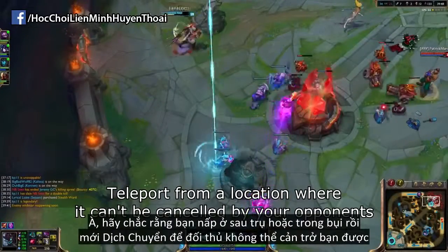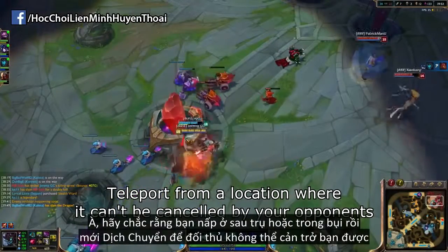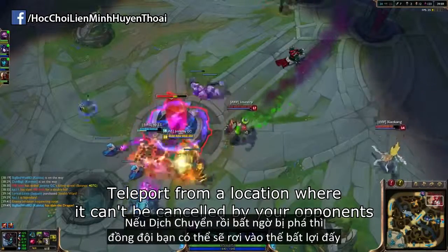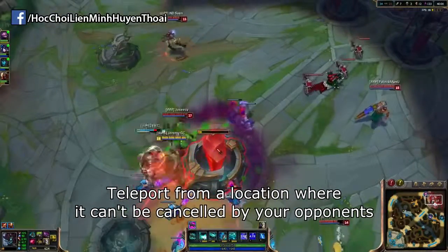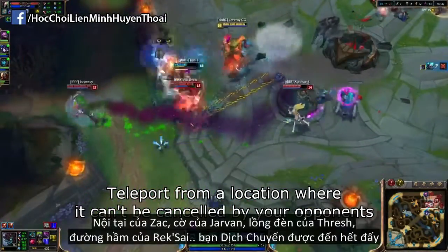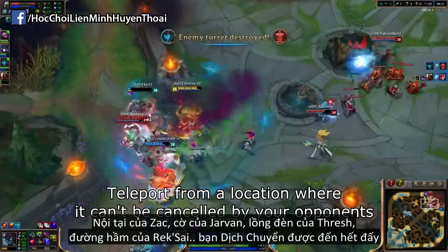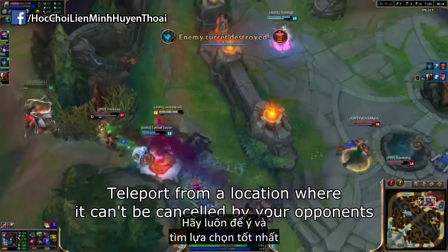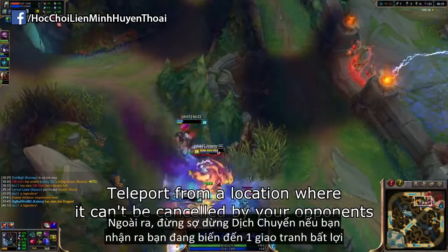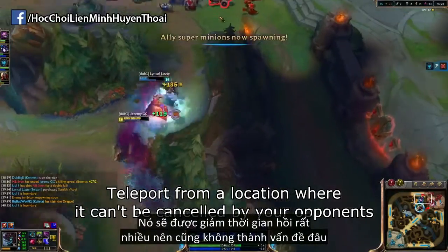Make sure you back up to your tower, or at least a bush, before teleporting so your lane opponent cannot cancel your teleport, as an unexpectedly cancelled teleport can bait your team into a bad fight. And don't forget, there are a lot of weird things you can teleport to — Zac's passive, Jarvan's flag, Thresh's lantern, Rek'Sai's tunnels — things like that are always a possibility, so keep an eye out and look for your best option. Also, don't be afraid to cancel your teleport if you realize you're teleporting into a bad fight, since you get a significantly lowered cooldown, so it won't be that big of a deal.